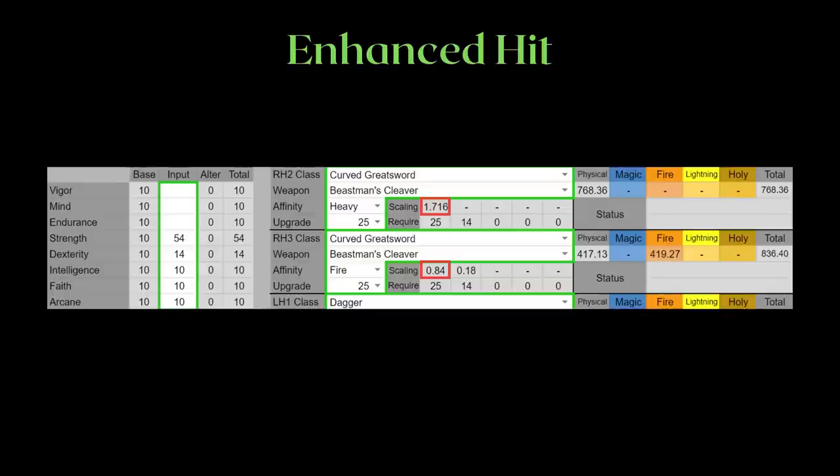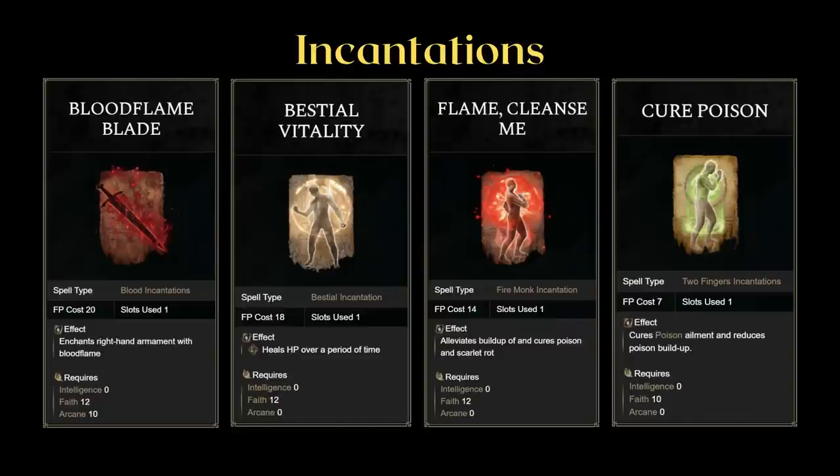However, the temporary buff received from Eruption is a fire damage buff. Since heavy infusion doesn't have any base fire damage, we suffer a bit more from an uneven distribution of split scaling. Let's talk about how we will remedy this. We are going to be running some faith in order to run incantations. Since we're two-handing the Beastman's Cleaver, we only need 54 strength. That leaves us more stat points to invest, which we can put into strength. However, placing it into faith will work better.